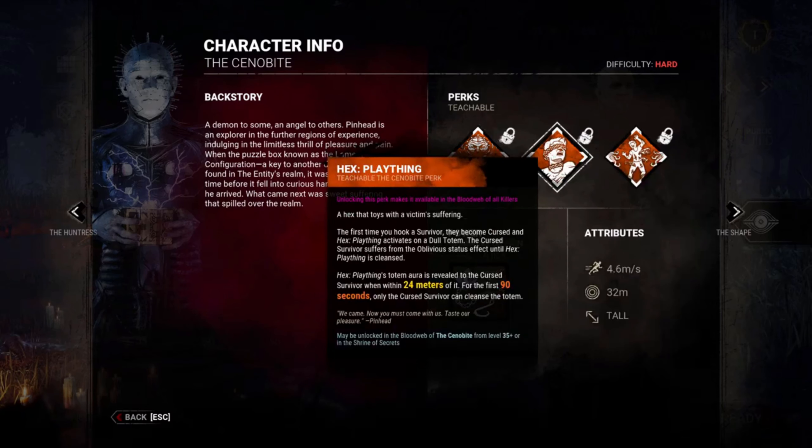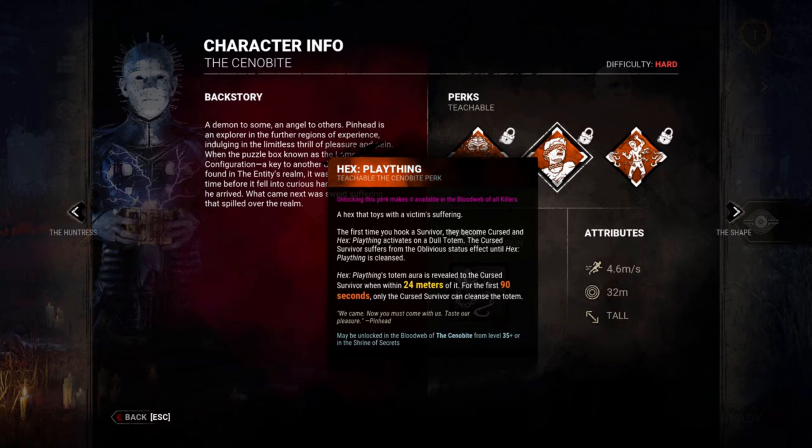Hex Plaything — okay, we got a new hex. The first time you hook a survivor, they become cursed and Hex Plaything activates on a dull totem. The cursed survivor suffers from the oblivious status effect until Hex Plaything is cleansed. The plaything's totem aura is revealed to the cursed survivor within 24 meters for the first 90 seconds. If it spawns next to them it's basically instantly gone, but if you can get past that first 90 seconds, it's pretty strong.